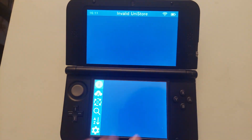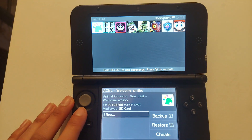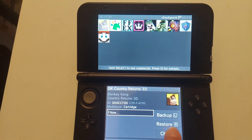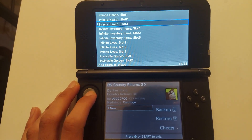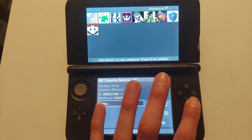The next one is Checkpoint. Checkpoint is both a cheats manager and a backup manager. If I go into Donkey Kong and click cheats, you can see options like unlimited lives, free Kong slots, and much more. There are loads of games with cheats available.